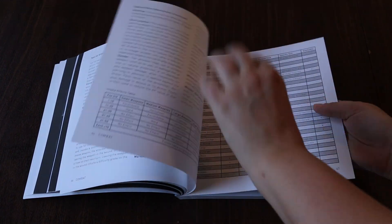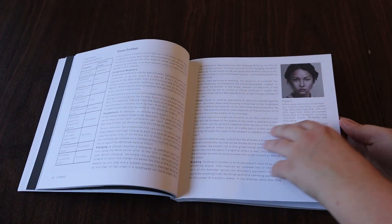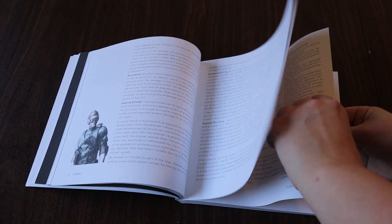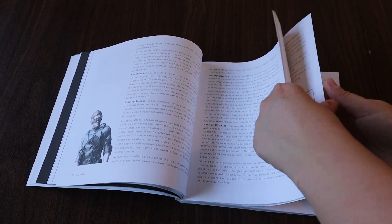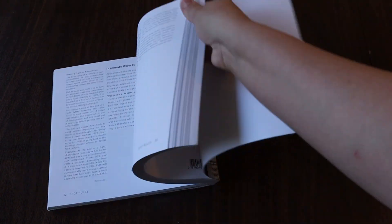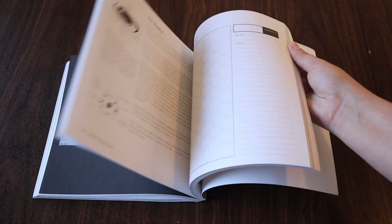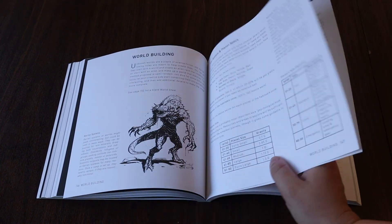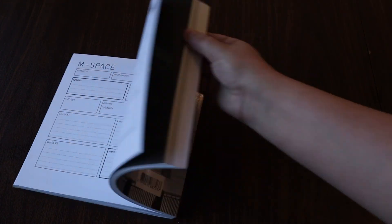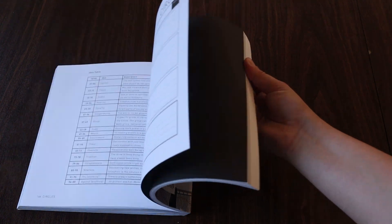I want to in particular praise the instructions for building an alien. World building is such an important skill in running tabletop games and this manual really understood what it means to create an alien race and what that creation process would be influenced by. I do wish I had a bit more art in this game manual — it is super packed and dense with text and a little visual break would have been appreciated more often. That said, I really liked some of the art and wanted to see more, though I can't blame the creators for wanting to keep this a concise game manual.